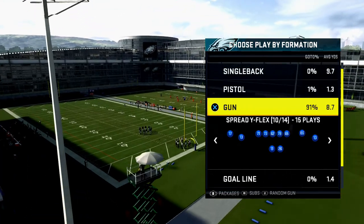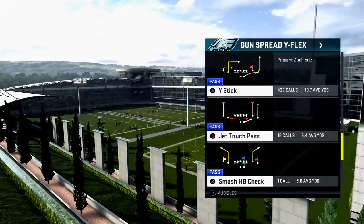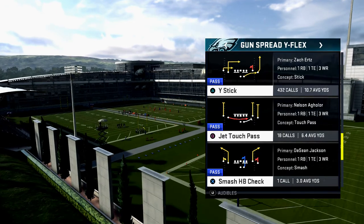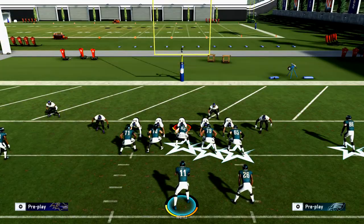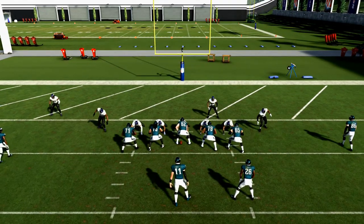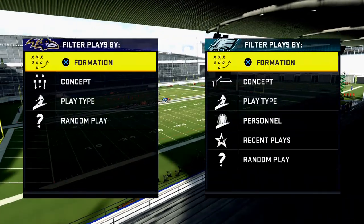In the red zone, you're going to get a lot of press coverage. Everything's really tight in the red zone. I want to give you this very simple route. The play is Stick — specifically from the Arizona playbook.